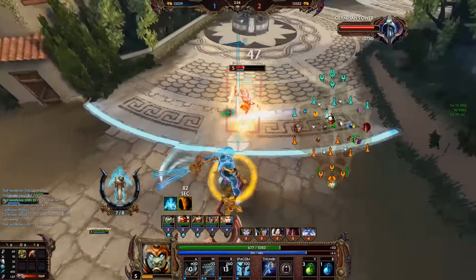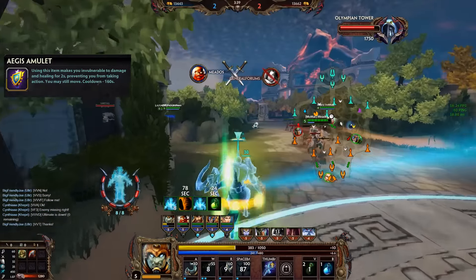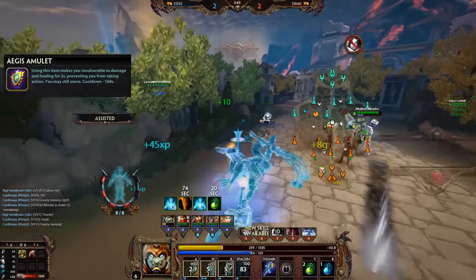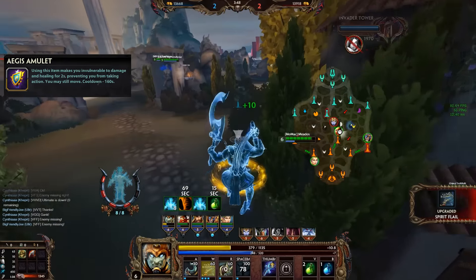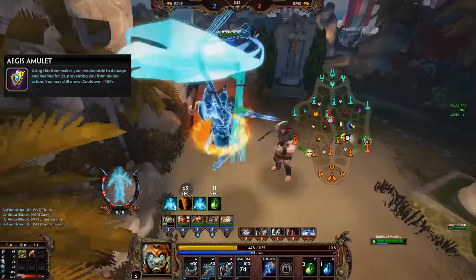The first one we're starting with is Eiji's Amulet. Not all too much has changed here. This item gives you two seconds of damage and healing immunity, so you're basically out of the fight as a whole. You can still walk, but you can't use abilities, and the whole thing has a cooldown of 160 seconds.